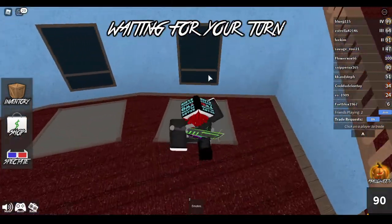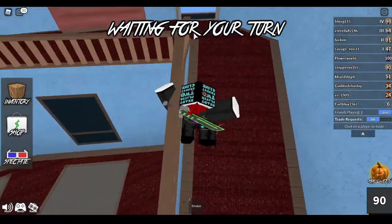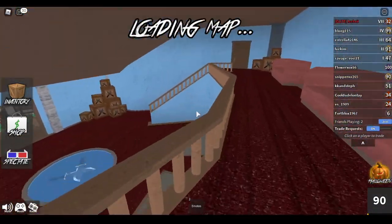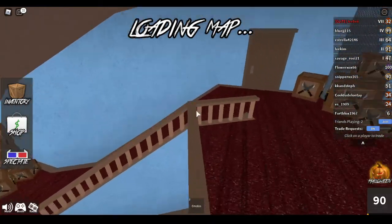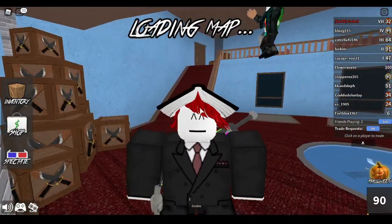As soon as you load in and come into this little area, you're going to want to vote for the factory map. This is the only map that has the badge. As soon as you load into the map, you're gonna go into the truck, press the button, and boom — you have the badge. I'm gonna show you how to do that right now.